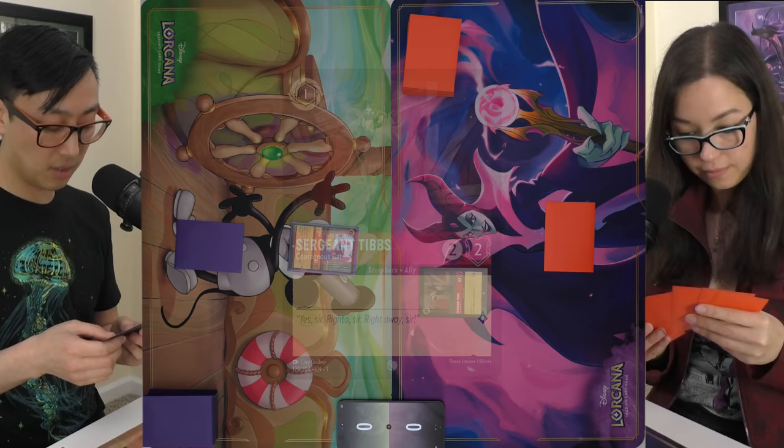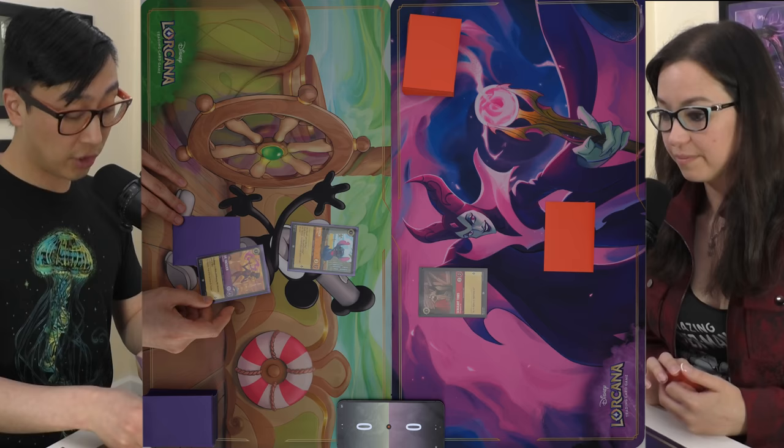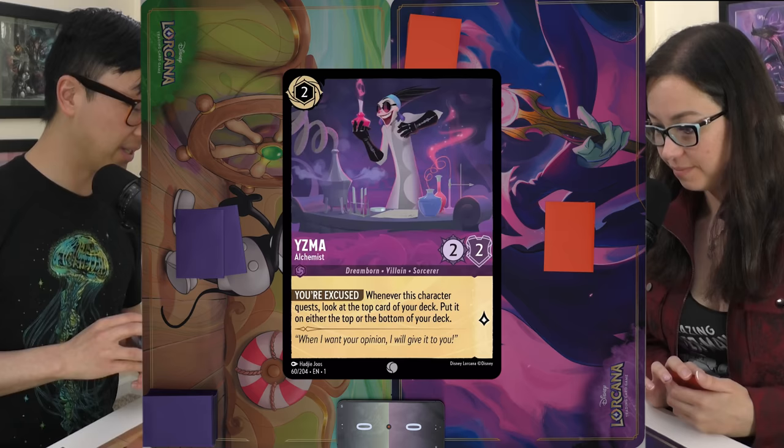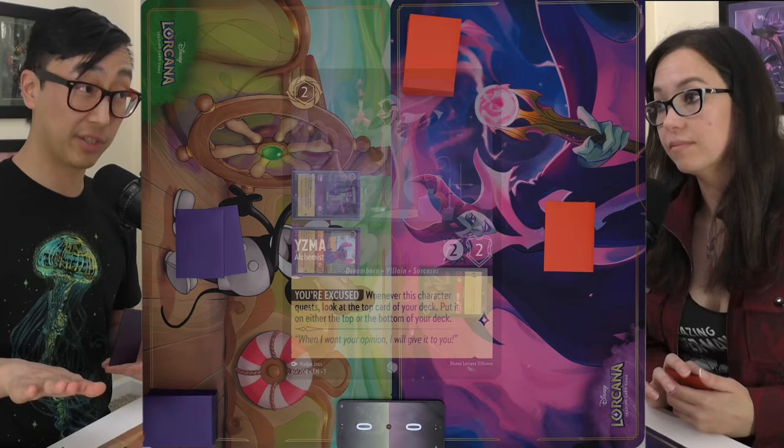Ready and draw. I'll ink Dr. Facilier — the charlatan one, not the scary one. I'll pay two for Yzma, Alchemist. When this character quests, I look at the top card of my deck and can put it on the bottom or leave it on top. I'll send Stitch on a quest — go up one. Pass.